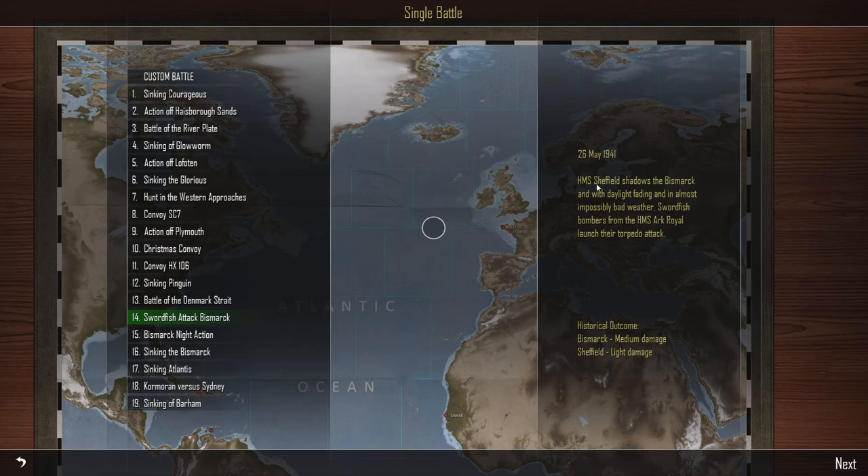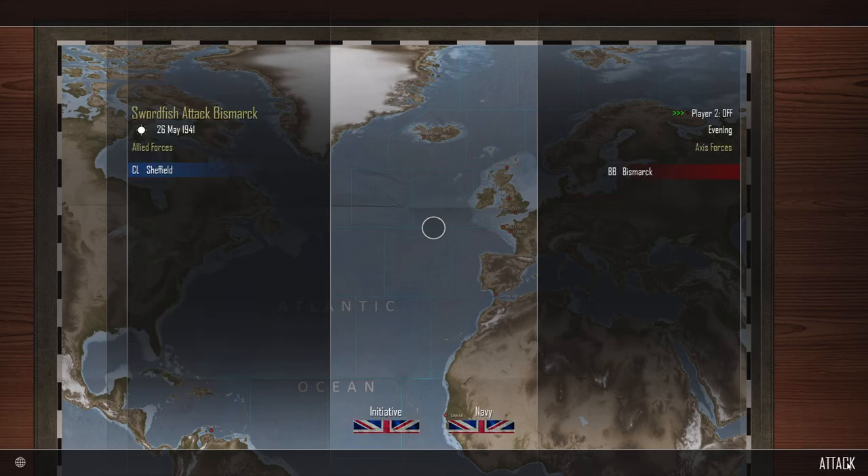So it was May 26th 1941. The HMS Sheffield shadows the Bismarck, and with daylight fading and in almost impossibly bad weather, Swordfish bombers from the HMS Ark Royal launched their torpedo attack. The historical outcome was the Bismarck got medium damage and Sheffield light damage. We got one ship, the light cruiser Sheffield, and we will fight against the battleship Bismarck in the middle of the Atlantic.